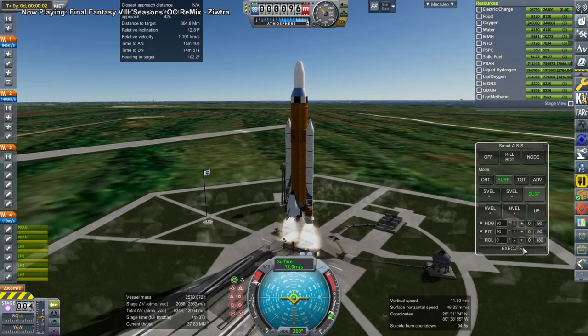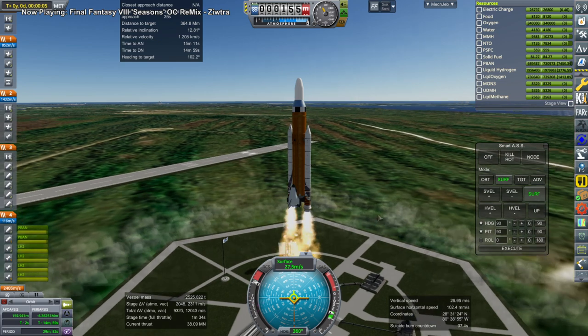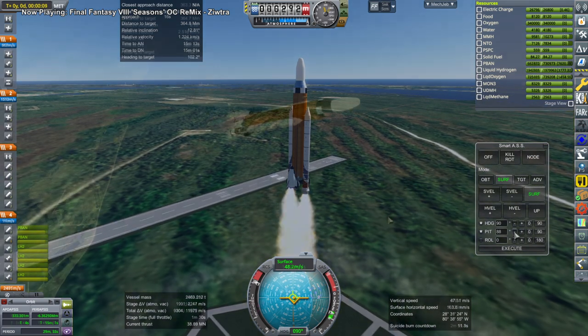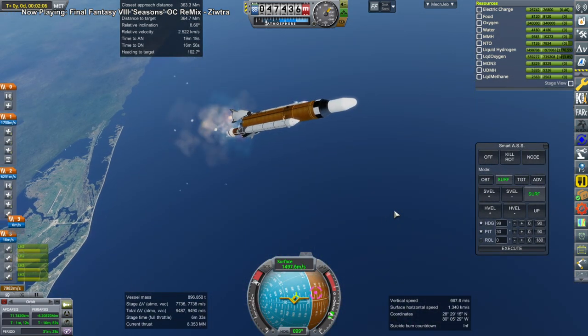Logically speaking, there's no way that this should be able to push 30 tons to TLI, because normally SLS requires an upper stage for that kind of load. And even the EUS — its larger upper stage — can only do 37 tons or so.